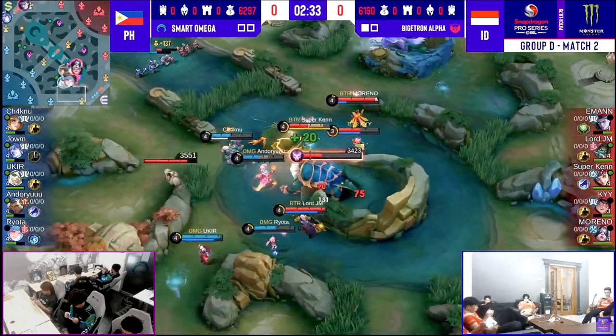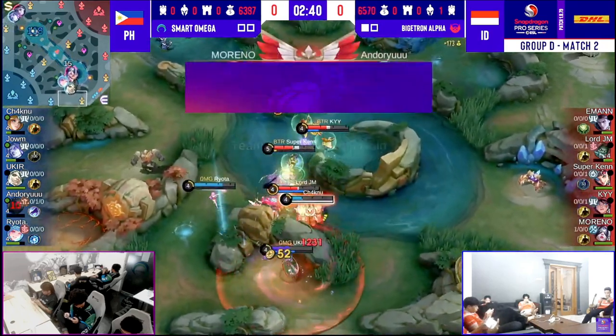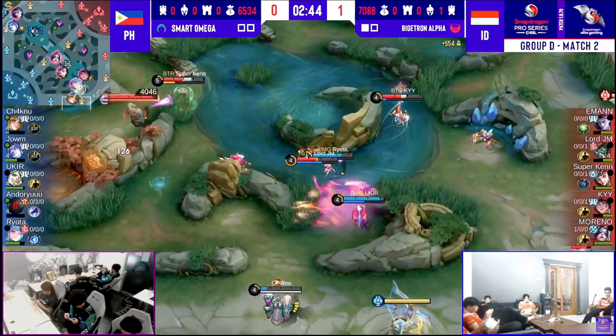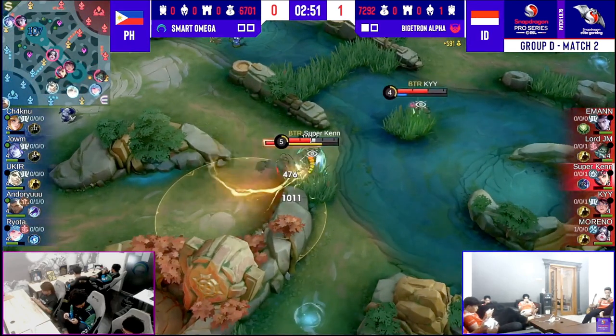Earthshadow just missed, and this is a good angle for Bigotron Alpha to make a play. Lord JM tries to go for the Penalty Zone — cancelled the first time, but now connects. The Netherrealm is going to protect them from the last Sandy, but not fully though. Androru still ends up going down to the explosion. Turtle for Bigotron Alpha and a kill. They really took their time on that one — way too much time, in fact.